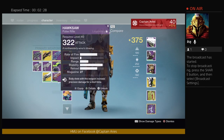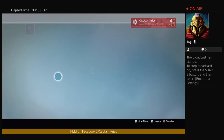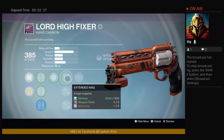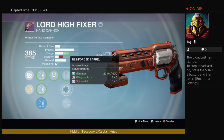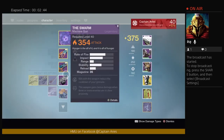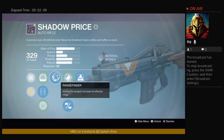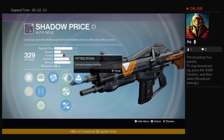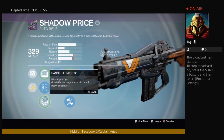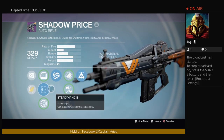I've got this great Hawksaw, and a great Lord High Fixer right here. The rolls don't look great — it's got Mulligan and Last Resort — but it's got a Reinforced Barrel and it's like that Palindrome archetype, so it's pretty good. And then I have this amazing Shadow Price with Range Finder, Smallbore, and Hidden Hand. This thing wrecks — utterly destroys everything in sight.